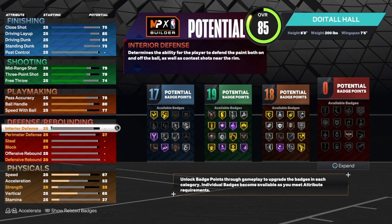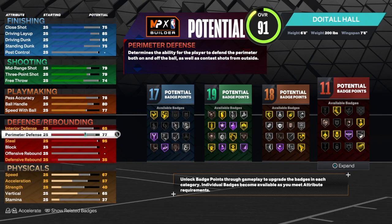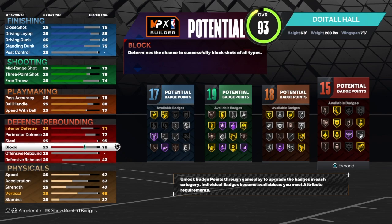For defense and rebounding — we have some defense on this build but I didn't want to go overboard. We're going to start with the steal — I took the steal all the way up to a 95. We were able to get a 95 steal on this build, and we got Gold Interceptor and Gold Glove. Two great badges that people won't expect because they'll see the name Prospect and automatically get disrespectful — they're going to think you can't shoot, can't finish, and have no defense. For perimeter defense, we can get that to 77 — if you take it too high it changes the name. For interior defense, we're going to get that up to a 71. For the block, we're going to get it up to an 88 — we have Hall of Fame Chase Down Artist, Silver Anchor, and Silver Pogo, so you will be able to block some shots.